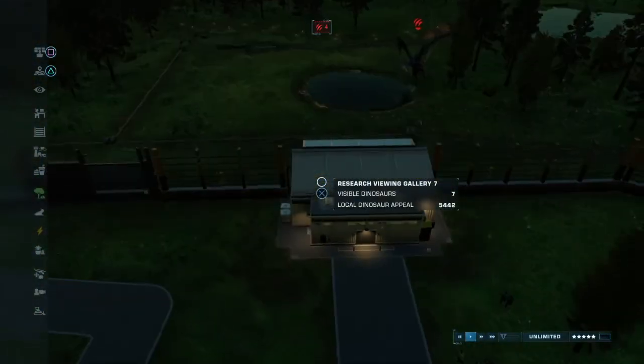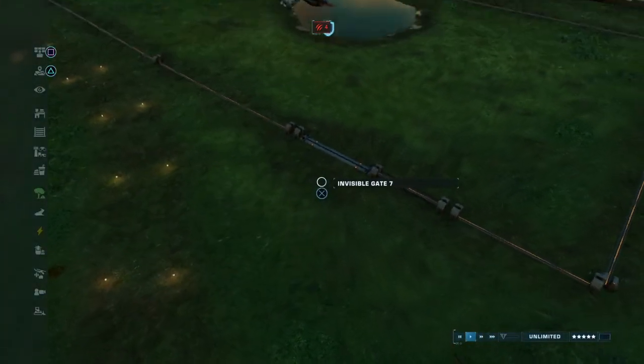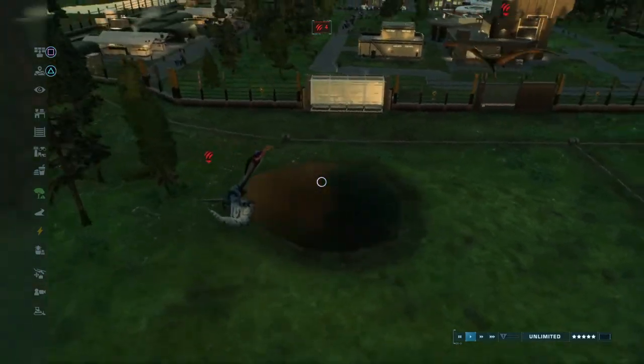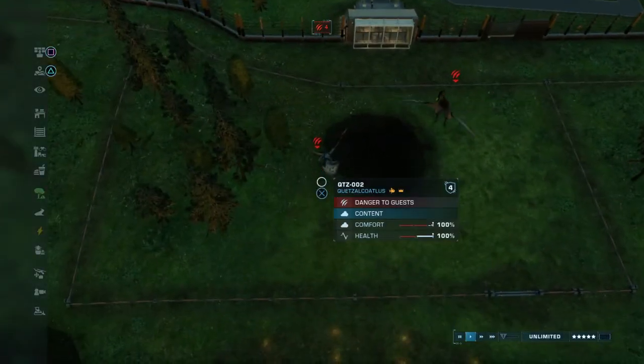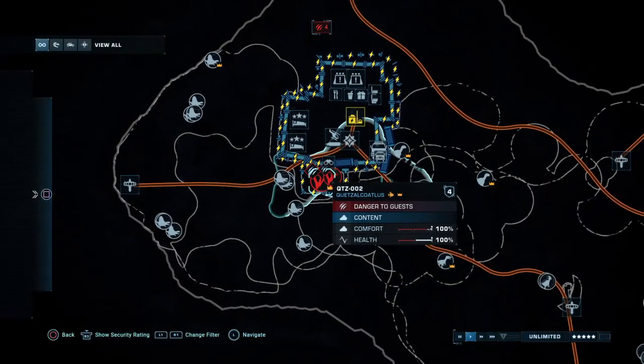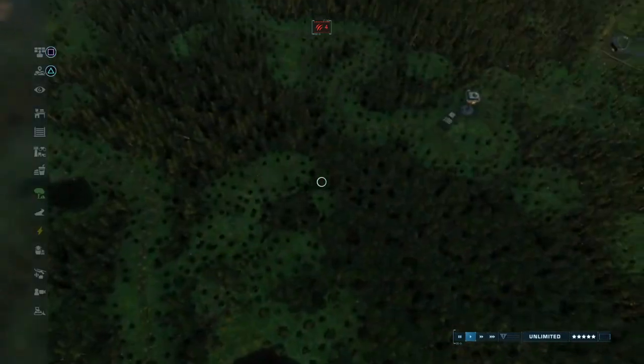And if you come here you've got a tour that goes around the whole area or sanctuary. I've made these little areas with gates where the dinosaurs can drink, and viewing galleries can see them — like the quetzal courtlesses are doing right now. That's the first area done; I'll go over all of the dinosaurs later.